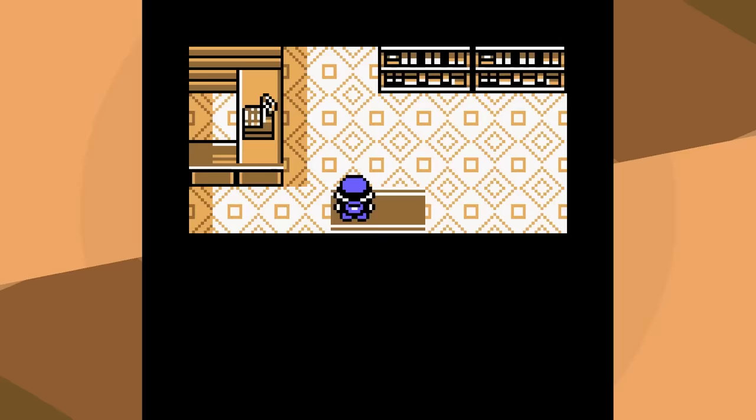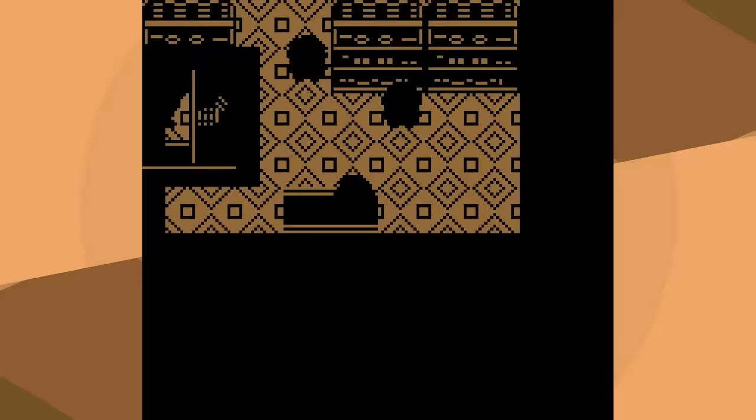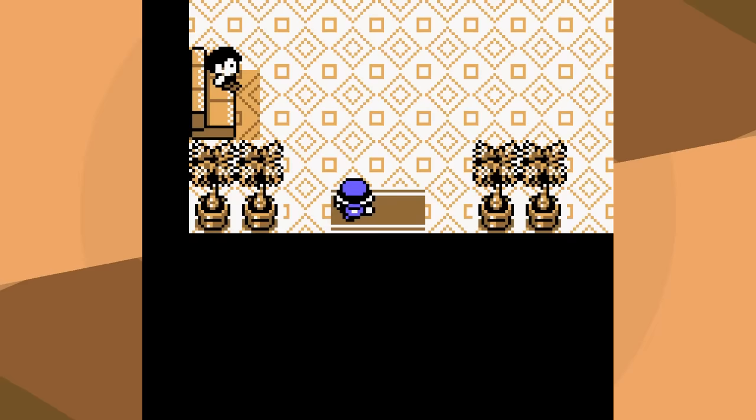Onix could have used Tackle at many points and just ended the battle, but we'll take it. In reality, it only saves about three in-game minutes or so. We were very close to level 14 anyway, as evidenced by the fact that we hit level 14 after we defeat Brock. That's one gym badge down.